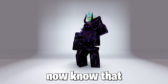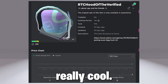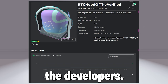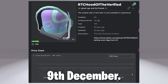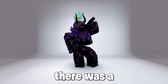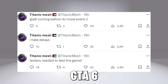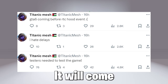You guys now know that this free event Dominus is called the RTC Hood of the Verified, and it looks really cool. Only seven people have won it out of around one to two thousand stock, which are probably just the developers. It was meant to release on Saturday, 9th December, and it did release but quickly got shut down due to a lot of bugs, so it has been delayed. Here is what they said — jokingly — that GTA 6 might come out before the RTC Hood of the Verified.